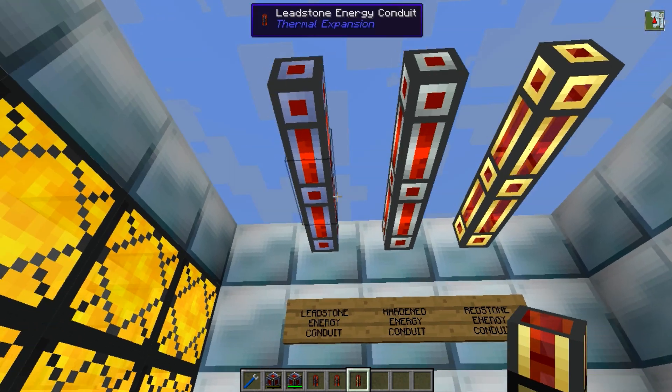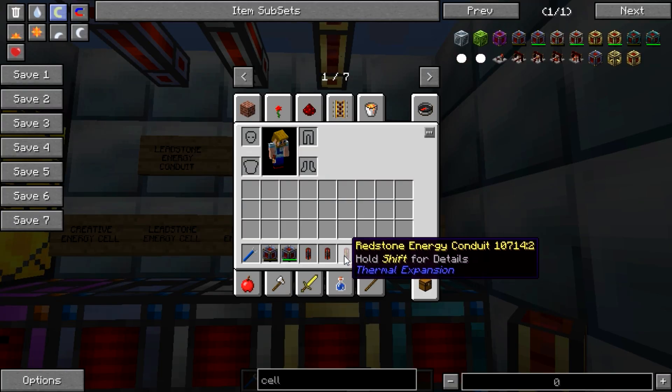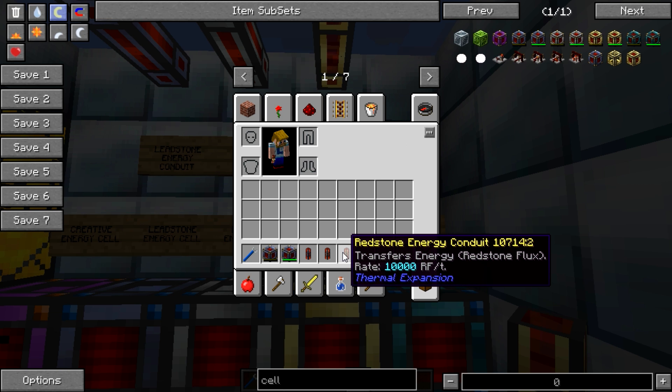It also adds three different tiers of conduit: leadstone, hardened, and redstone. Holding shift over these in inventory shows that the leadstone will transfer 80 RF per tick, the hardened will transfer 400, and the redstone will transfer 10,000 RF per tick.